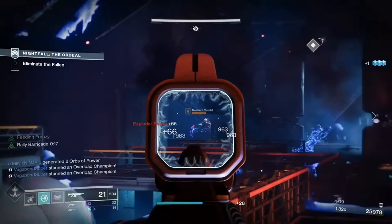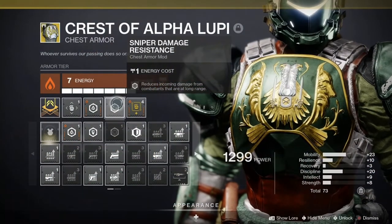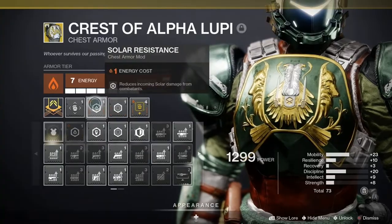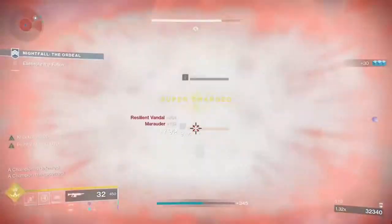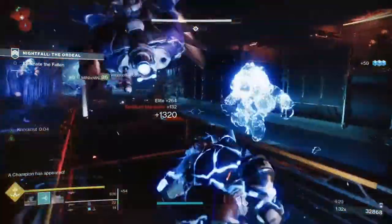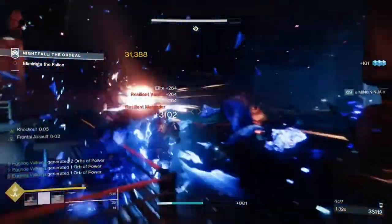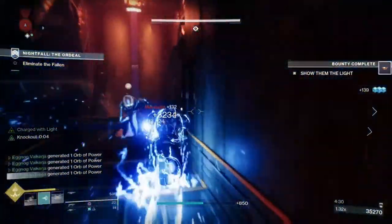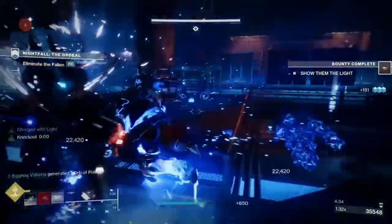I had a couple left over energy points on the chest armor so I used Solar Resistance and Sniper Damage Resistance. And finally on the mark is Outreach, which gives melee energy upon using the barricade. I've been having a lot of success with this build against invaders in Gambit — it seems like not many people use blinding grenades and grenade launchers, so every time I hit an invader with it I was almost always guaranteed to either kill them or keep them from killing anybody else on my team.